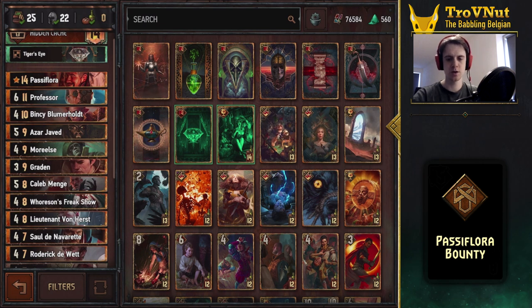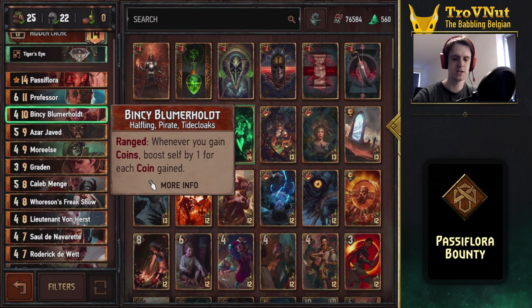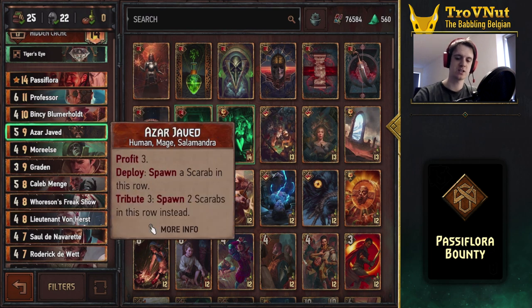Other than that, let's go through the engine cards first. We have Pinsy — if she's on the ranged row she actually boosts herself by the amount of coins you gain whenever you get coins, making her basically the strongest engine in this deck. She's very vulnerable on the ranged row and can get really powerful, so she has a high power that can be easily taken out by tall removal cards. That's why we also have Azar Javad to give us those two Scarabs that can defend our engines.